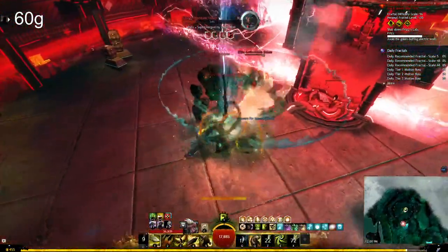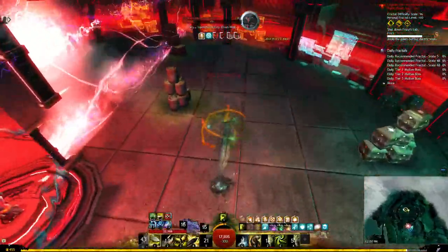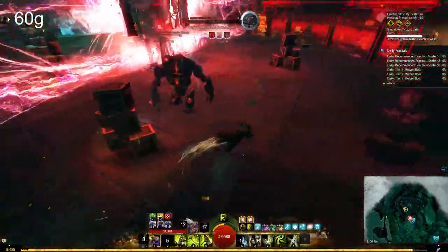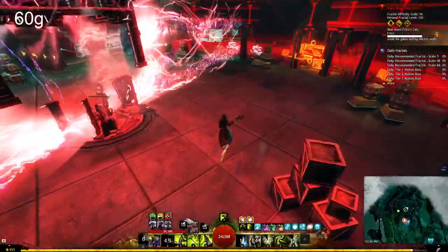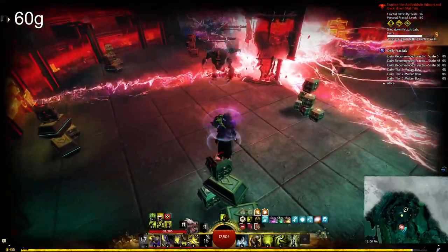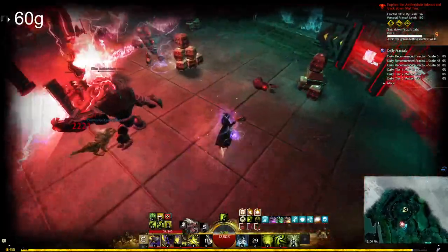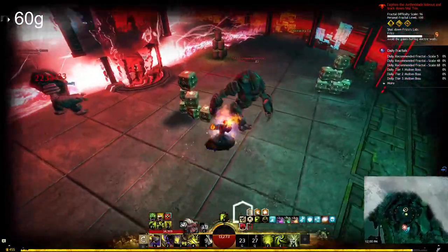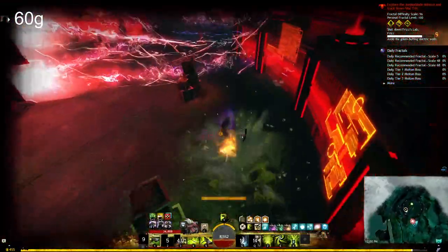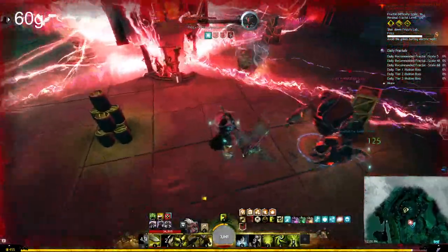Then the laser phase starts and I need to kill golems while using boxes to jump over the laser. The golems become invulnerable when hit by the laser, and I get shocked by it too, so I really need to manage my positioning and not get pulled by the golems. In the final phase there are two lasers: a large one that cannot be jumped over but is slow, and a small fast one that can be jumped using the boxes. They become staggered, so avoiding them requires a lot of decision making, especially when fighting two golems at once — but I did manage to beat it, only giving up 60 gold.